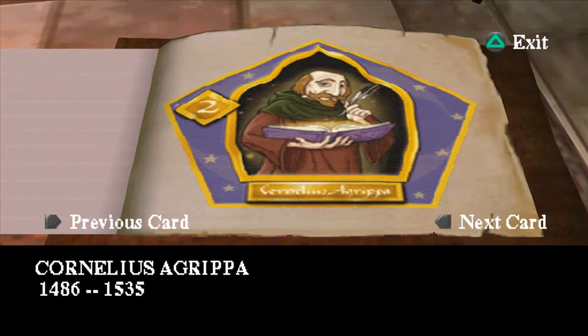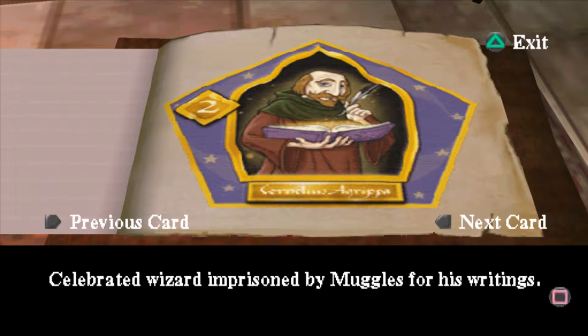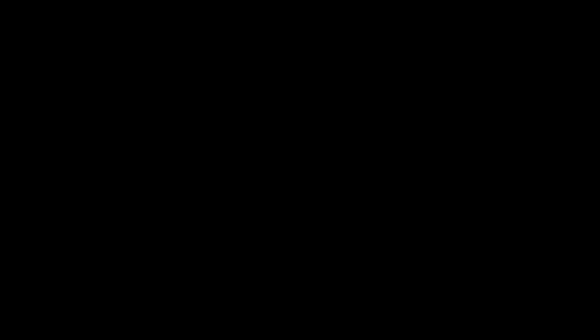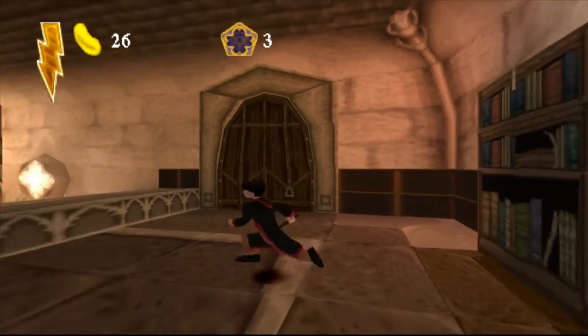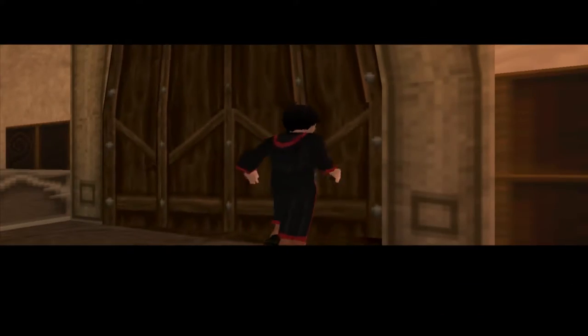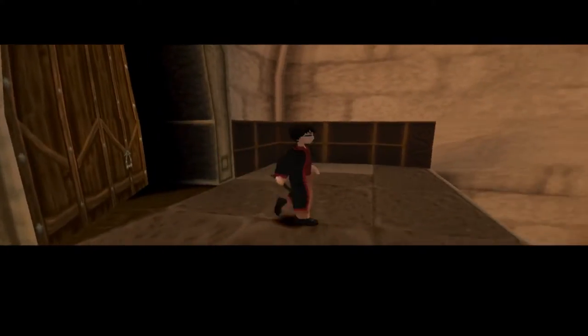Cornelius Agrippa, 1486, celebrated wizard, imprisoned by muggles for his writings. Well, that sucks — I'm so sorry, Mr. Agrippa! Wait — Cornelius Agrippa, isn't that the guy from Amnesia? That is one heck of a crossover — Harry Potter and Amnesia. That's one thing I never thought I'd connect dots with.